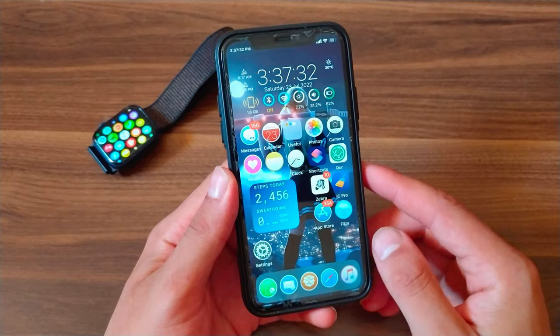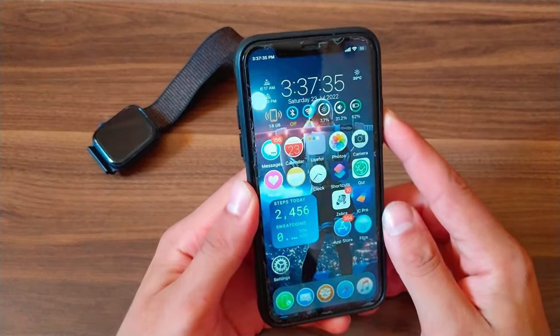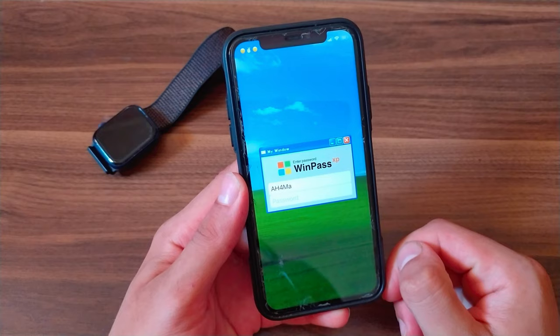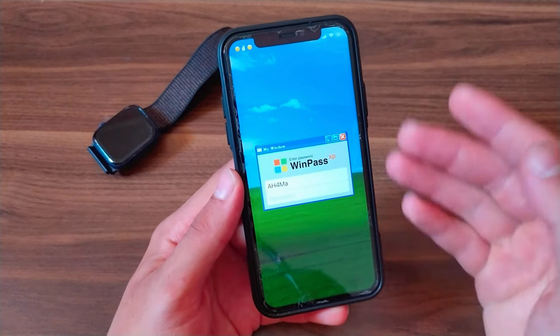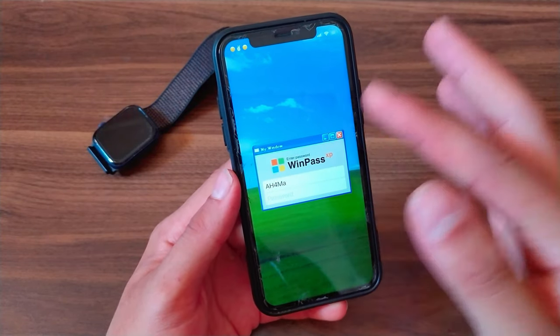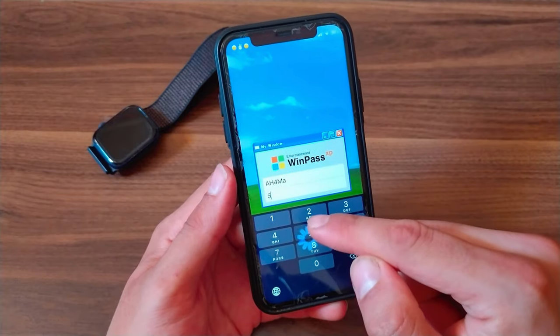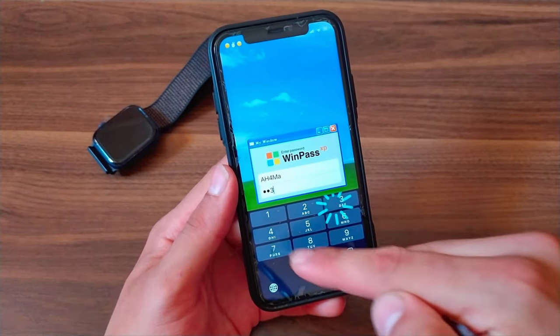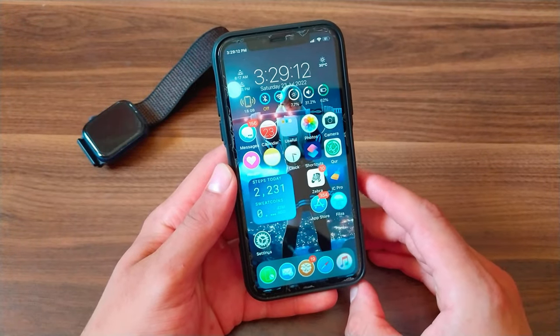The next tweak is WinPass. This tweak will redesign the passcode screen to the style of Windows XP, giving you a beautiful Windows XP style along with the beautiful unlock sounds of Windows XP. This tweak is simple and beautiful.